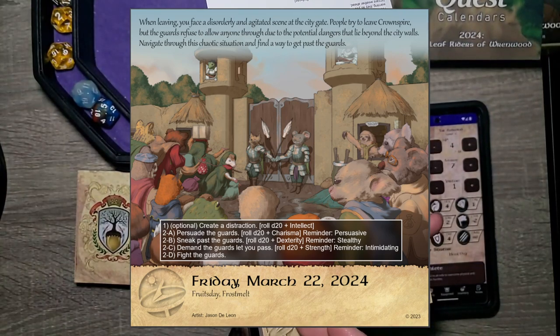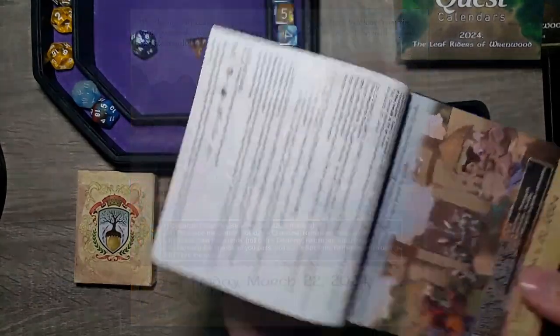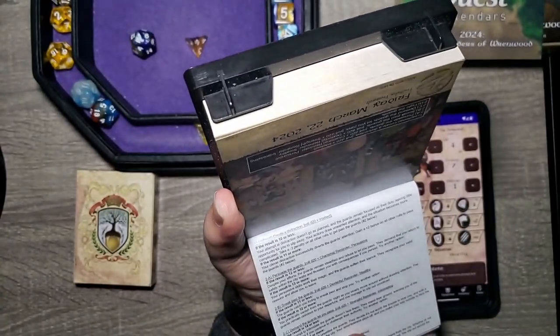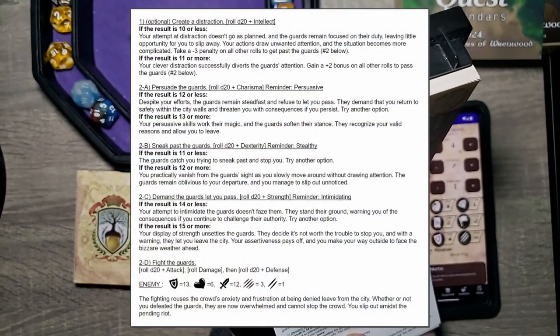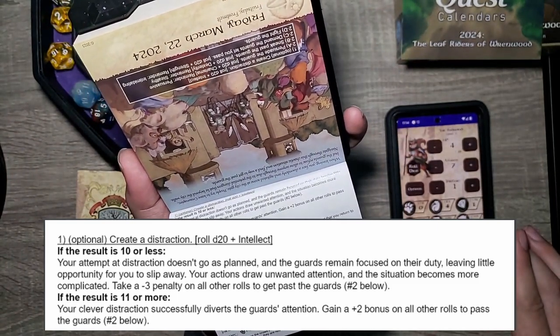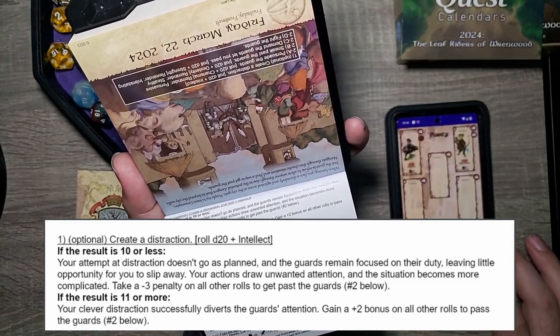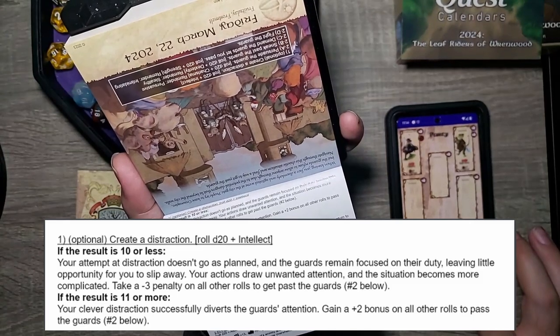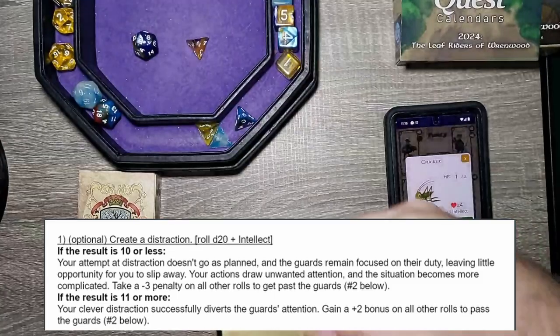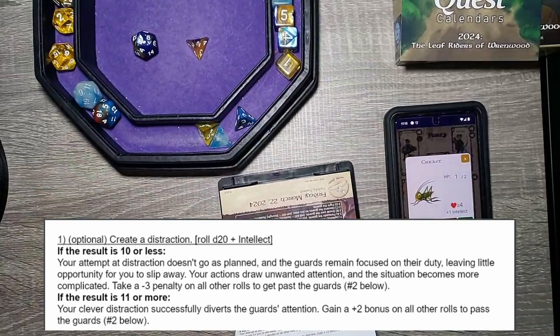We have options one and two — two has a bunch of sub-options A through D. We definitely have to do one first and then we'll choose from those options. Option one is: create a distraction, d20 plus intellect. Our intellect isn't great — do we have an intellect party member? We do — a little cricket. We'll go ahead and do it. Cricket may go away, but let's try.